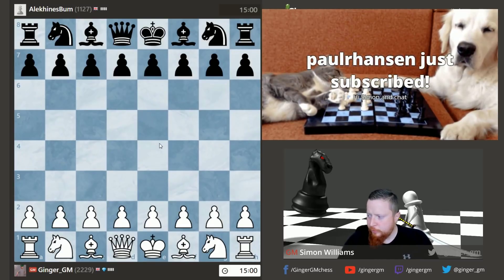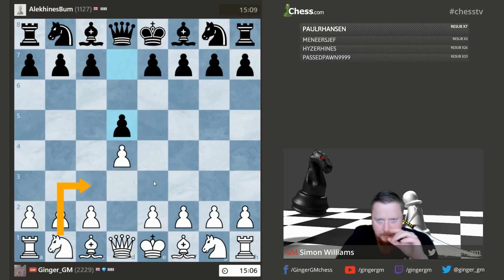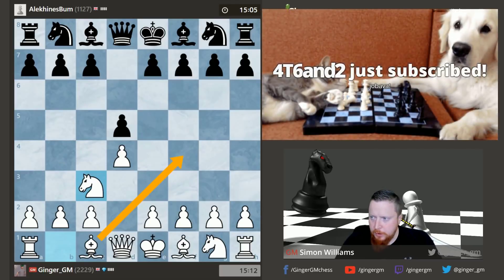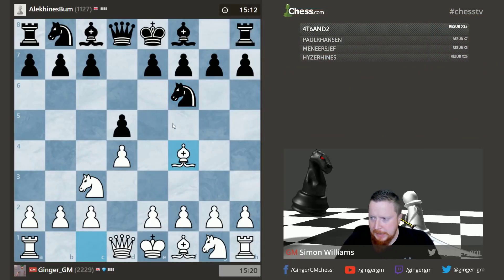Hello Paul, thank you for subscribing. I'm going to go 1.d4 with the idea of playing the Jabava London System, but in a very aggressive way. I'm going to go knight to c3 - this is the Jabava London System - and I'm going to consider putting my bishop on f4. This is the first stage of the Jabava London.